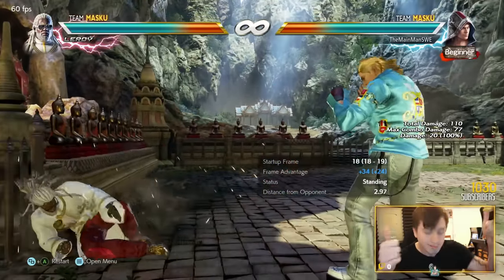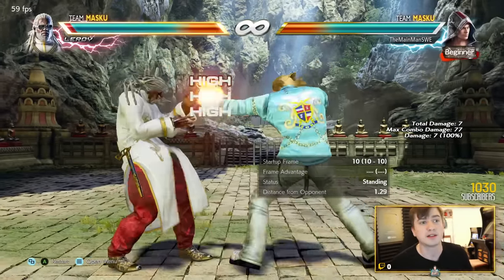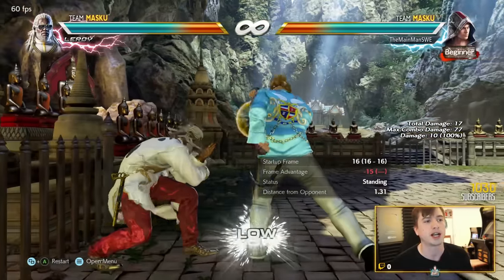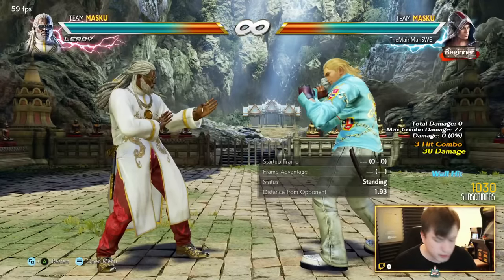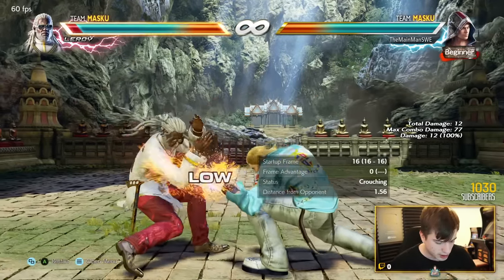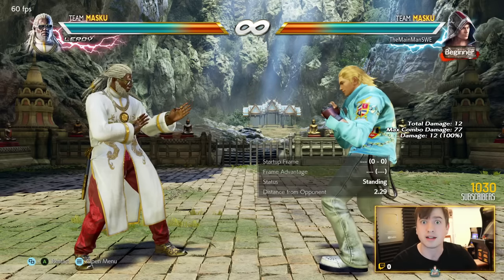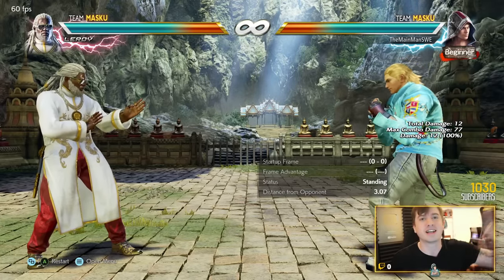Punch parries are good against Steve since he's only punching - he even has a launching punch parry, so that's a solid idea. Try to stay away from walls due to his wall pressure and legit 50/50 there. To summarize countering Steve: don't press needlessly, use high crush moves, take advantage of his weak block punishment, and maintain a life lead then backdash. Thanks for watching - almost nine minutes, take care everyone!